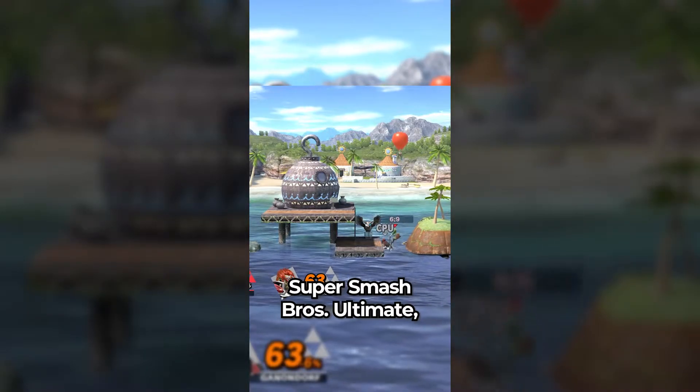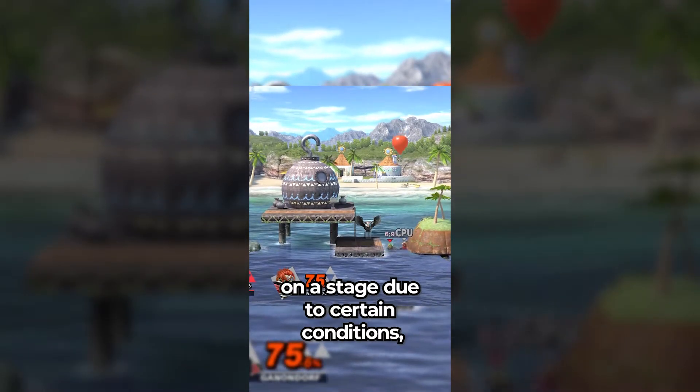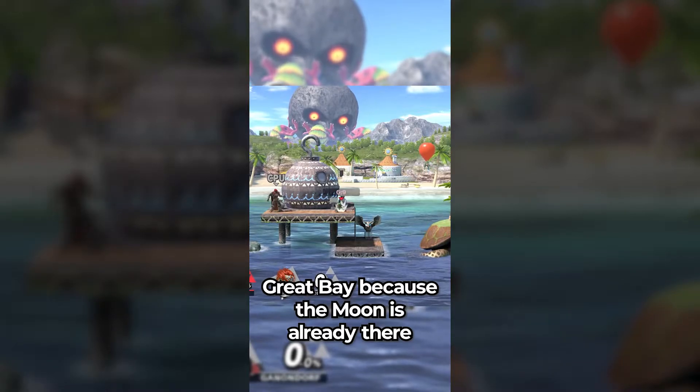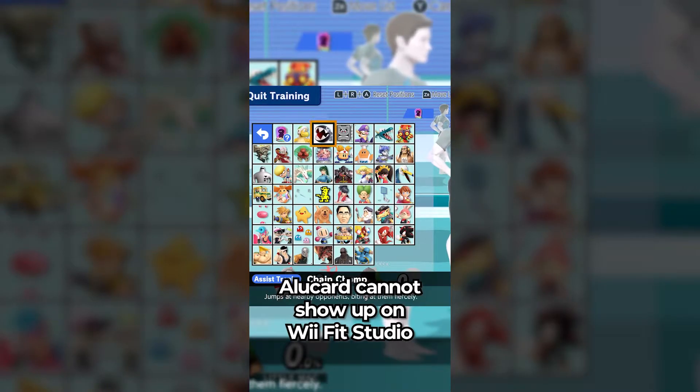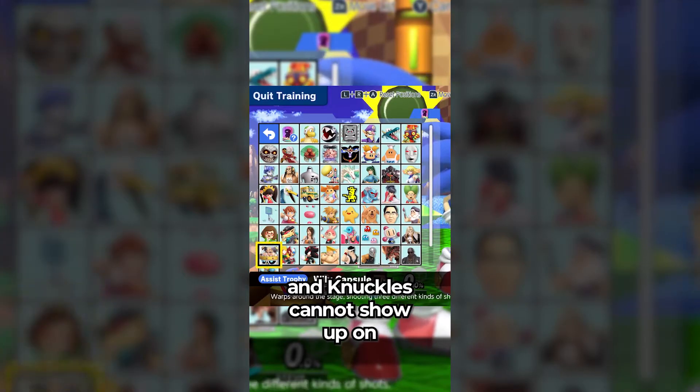Did you know that in Super Smash Bros. Ultimate, some assist trophies won't appear on a stage due to certain conditions? For example, the Moon Assist Trophy cannot show up on Great Bay because the moon is already there. Alucard cannot show up on Wii Fit Studio because of the mirror — vampire moment. And Knuckles cannot show up on Green Hill Zone!